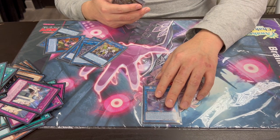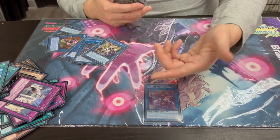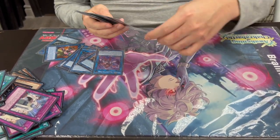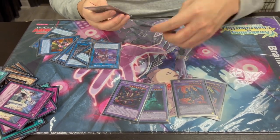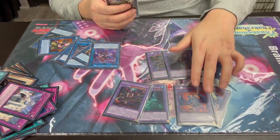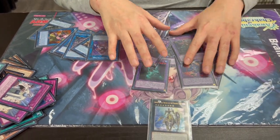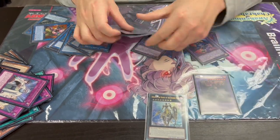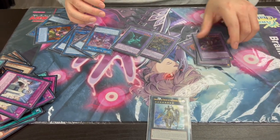Dagger is actually pretty funny — you can make it with any two different-type monsters. It pops itself to pop their monsters, which is great against Baguska since it's a link and can't be turned to defense mode, so you just pop it and keep playing. And then the Super Poly package — all the standard good Super Poly targets. Dinky is there so you can also Super Poly into it or into other targets for protection.